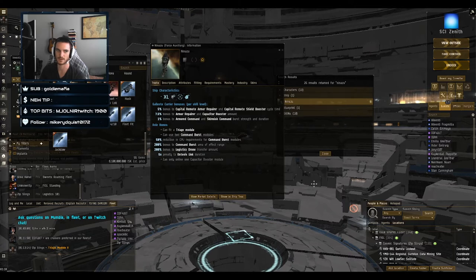Another outlier is the Nestor — a battleship-sized ship with unusual bonuses that essentially make it a big logistics ship. The pros are that it brings utility to the fleet, has a fleet hangar so you can refit off it, and has pretty heavy reps. The cons are high cost and it's more vulnerable to getting blasted off the field quickly compared to, for example, a faster-moving Guardian.